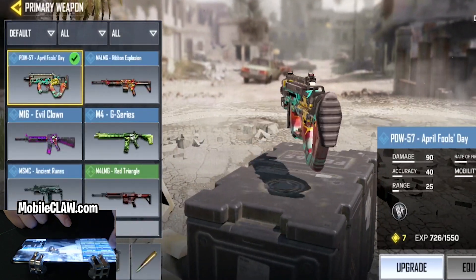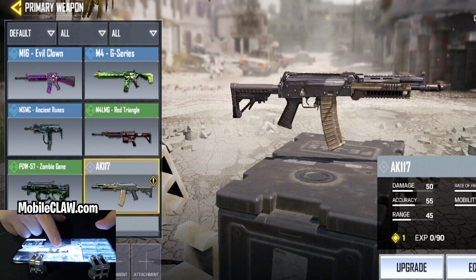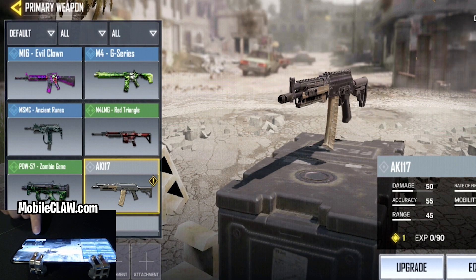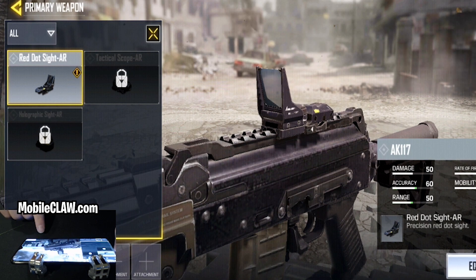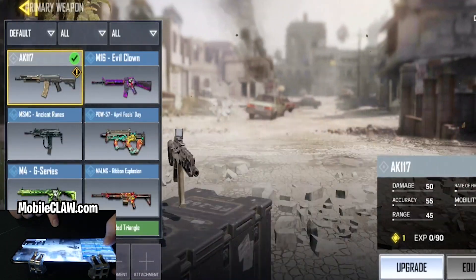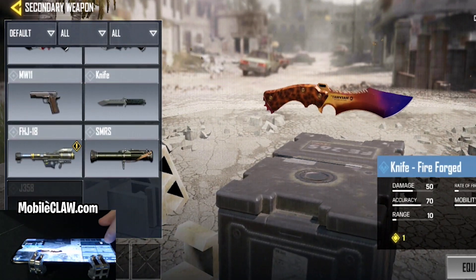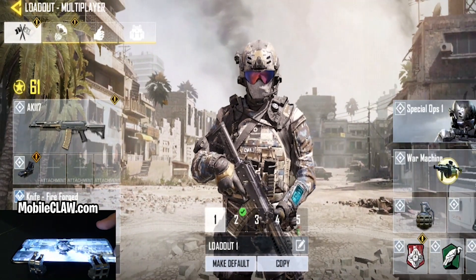We have a brand new gun — the AK117. We can go ahead and equip it. Interestingly, we already get optics on this gun. I also got a free knife. There's also a new rocket launcher — the FHJ — which is brand new. And there are daily rewards, so you can get free daily rewards.